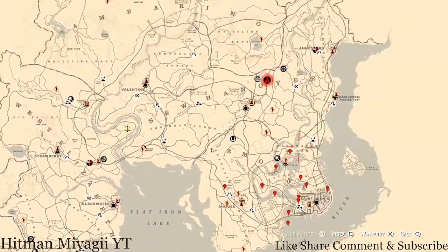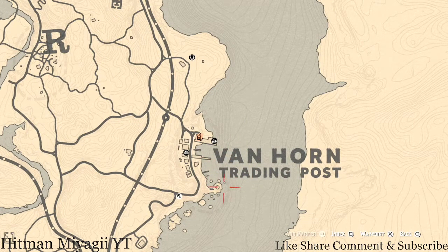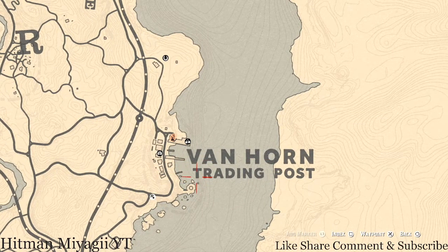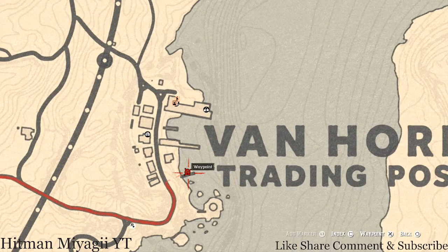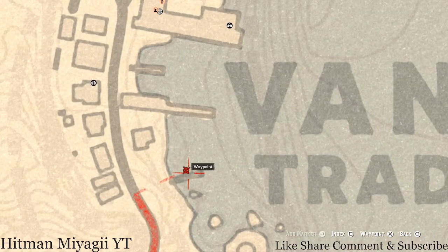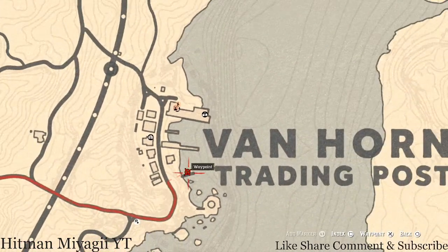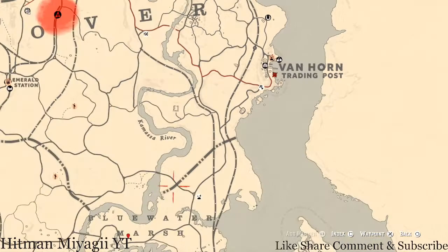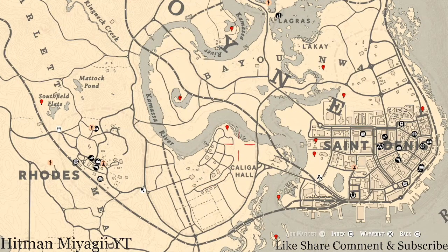The next thing is the Caribbean Rum antique alcohol bottle, which today is in Van Horn. It's right here next to this black line — there's a boat. Go up on the second level of this boat, because you can walk on the boat and there's a ladder to go up. Go on the second level and that's where you will find your Caribbean Rum antique alcohol bottle for today.